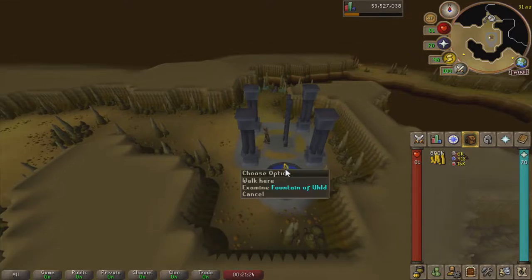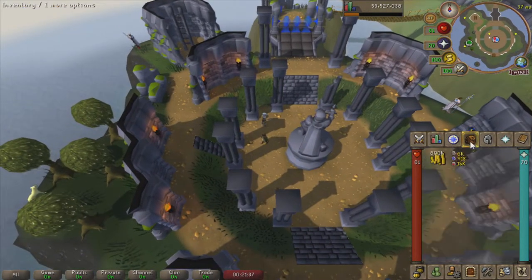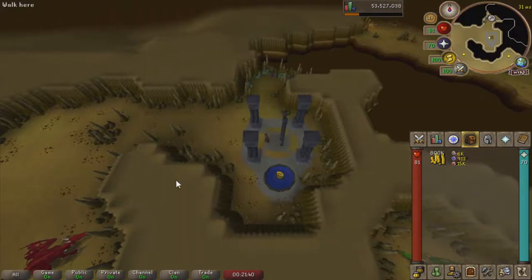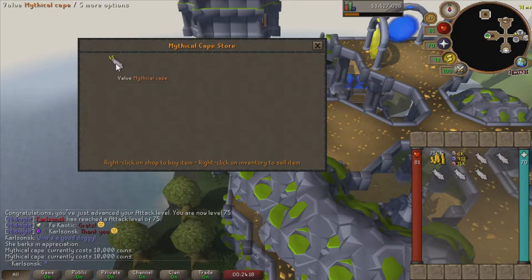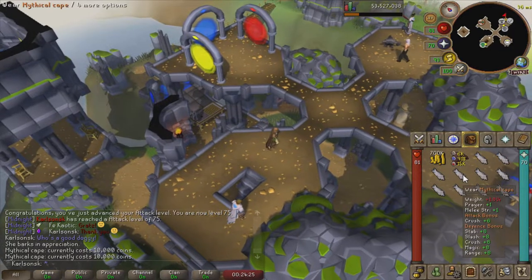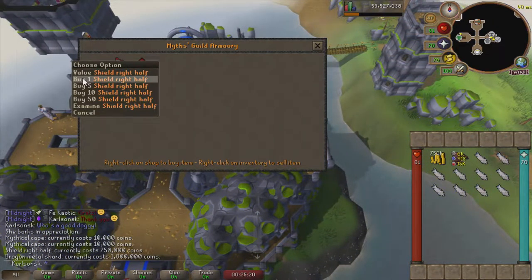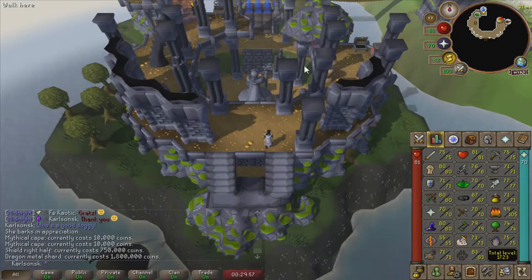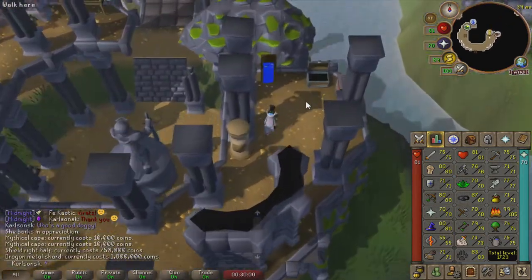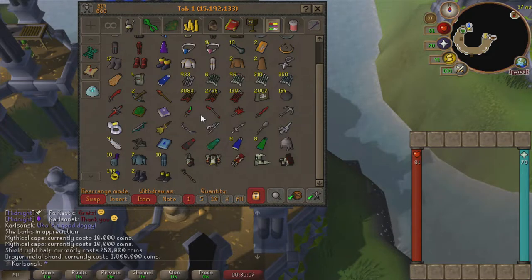We now have access to Vorkath, Wrath Runes, and this dungeon here. Everything inside the Myths Guild is really good. I'm happy about this because now I can use the Glory teleports and have a quick way to recharge it. I can also kill dragons for prayer XP in a safe place - green dragons are down here instead of in the wilderness. I have access to this cool dog we can pet. I'm going to go ahead and buy about 10 of these Myths Capes - nice cape to have for crush, and a really nice teleport. And because we have a lot of money, I'm going to go ahead and buy a Shield Right Half, which I need for the hard Ardougne Diaries.